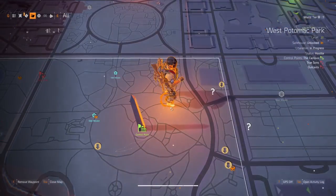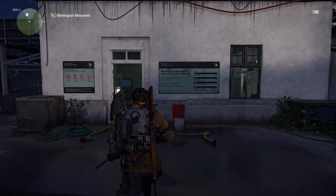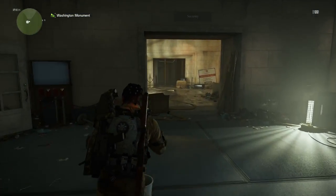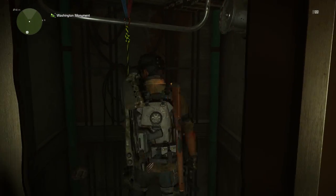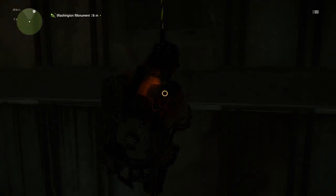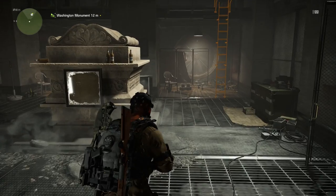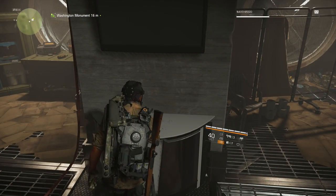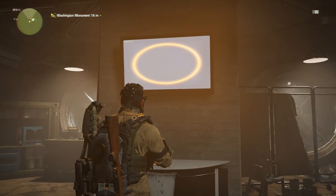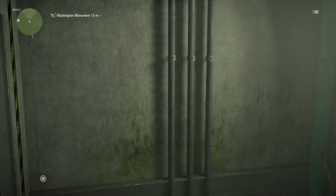Now you need to head back to the computer room where we started. We're going to go back to the supply room and go down the rope. After we get down the rope, we need to interact with the computer. You might be able to do this the same day or you might not have enough time, but you'll get a circle. This is where it was glitching before.